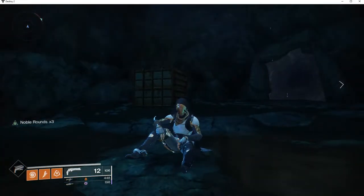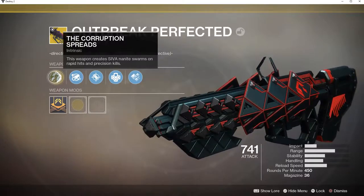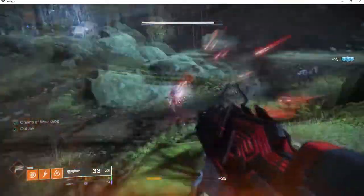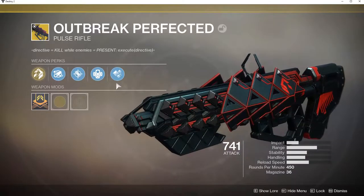What's going on guys? My name is Raikonine and today I'm going to show you how to get the Outbreak Perfected in Destiny 2. The Outbreak Perfected is an awesome pulse rifle that spits out killer bees at enemies after you get a kill with it. And as we all know, the Fallen hate bees.